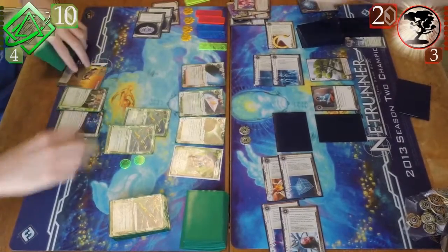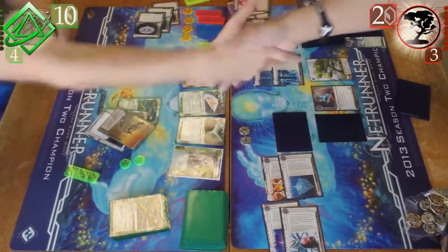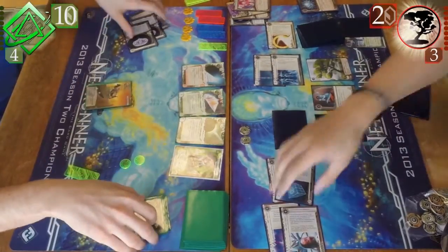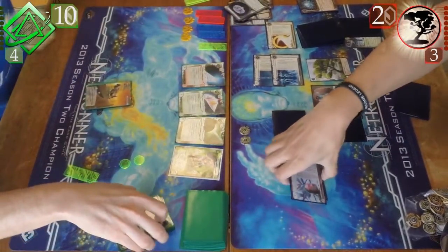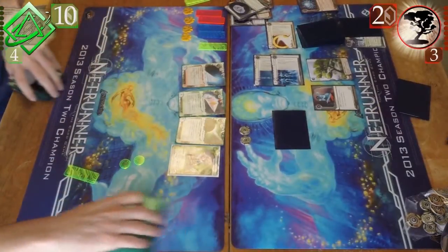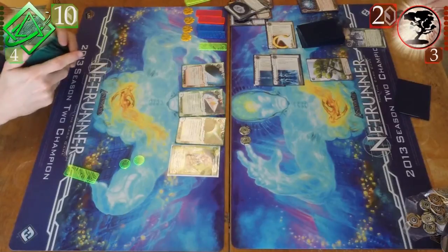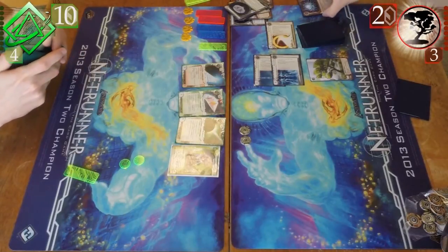So if I had another Cloak, or a Cloak I should say... it bounces me to archives, and I take the Shock. Then he scores Philotic, which deals me like four net damage or something — that's more than enough to kill me at one card.